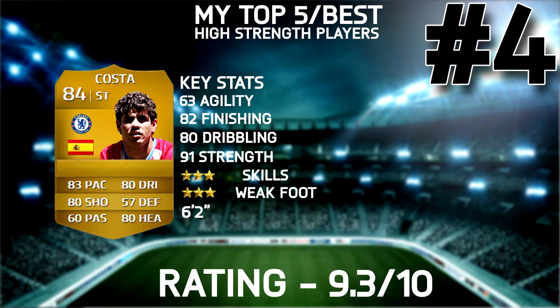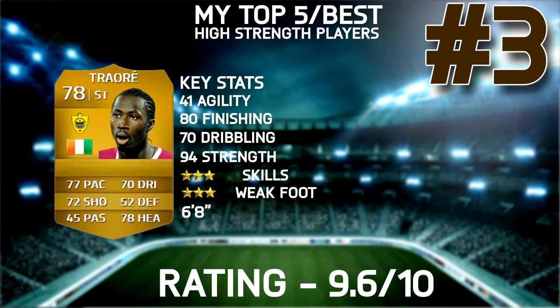Number 3, our bronze medalist of the countdown, is going to be Lassana Traore — 6'8" and 94 strength. But you can see he really suffers with that agility stat. There are some times where Lassana does feel like a bit of a tank and you do sometimes struggle to change direction with him. I find that the only way to change direction with him is to do stepovers — 90 degree angle stepovers. I did a tutorial on the advanced stepover on my channel if you want to check that out. He gets a 9.6 — I think he's a lot of fun and he's very, very good.